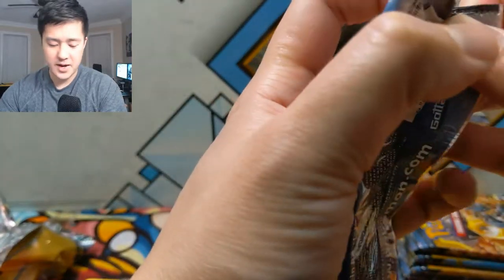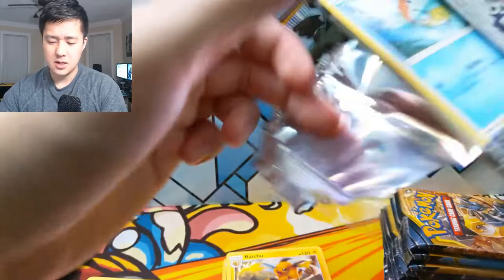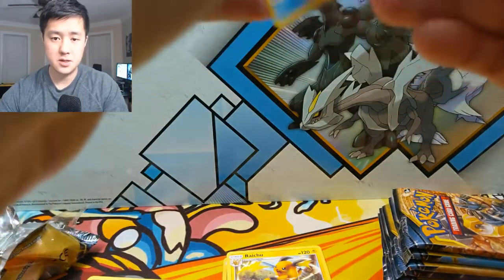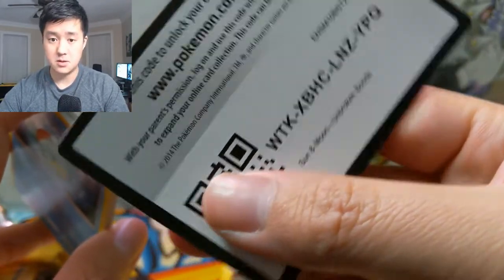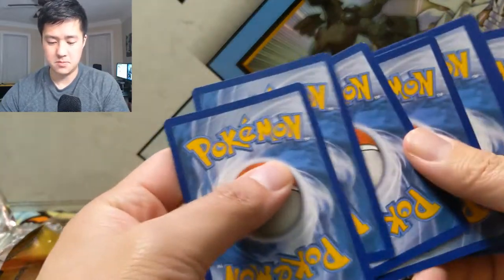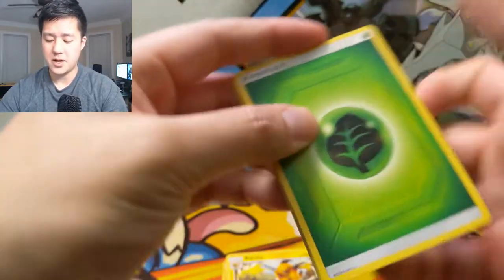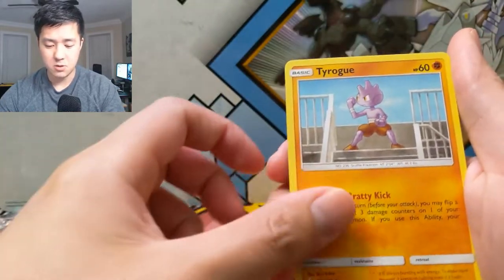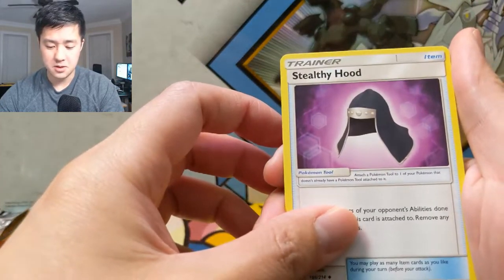Nothing about that screams very good. Next pack we have a Mach Amp and Mars Shadow — that's one of the weaker tag teams. All right, pack number two — we got a grass energy, Fairy Charm Ability, Tyrogue, Stealthy Hood — interesting.